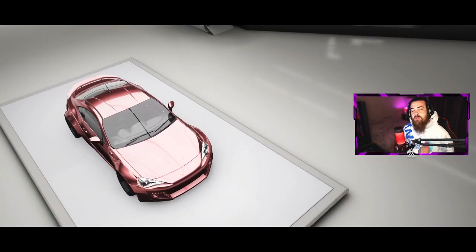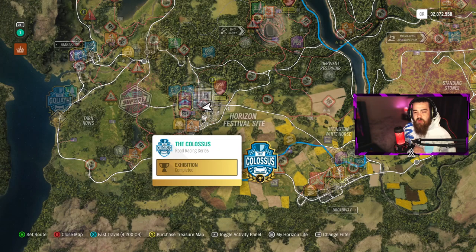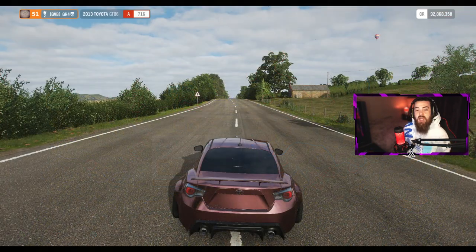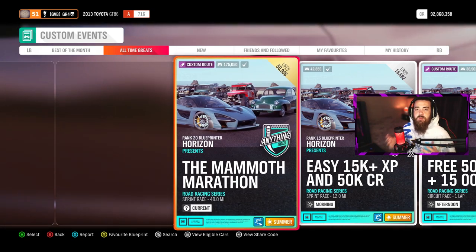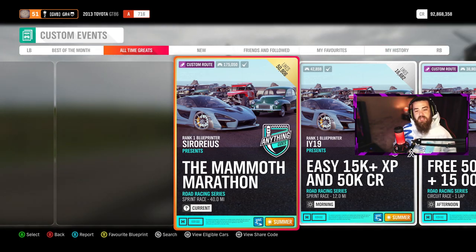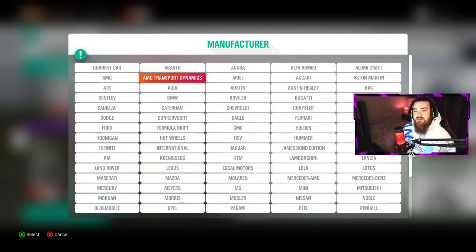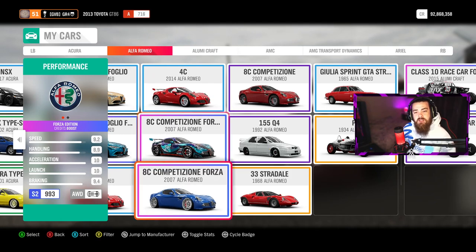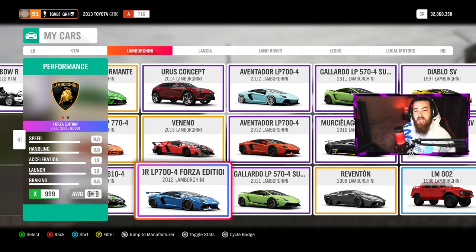Let's head out of the festival site and over to the first race, which is going to earn you some crazy bank and good influence. The first race we're covering is called the Colossus race. If you haven't unlocked it yet, make sure you're doing the road racing series events and grinding out races until you hit a high enough level. Once unlocked, start up the event, go solo, head to custom events, and go to all-time greats.